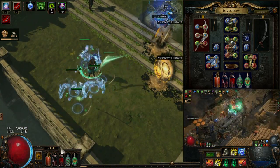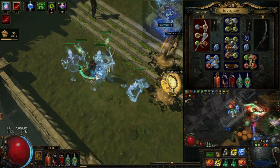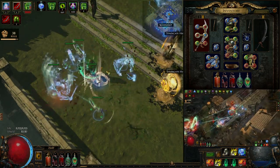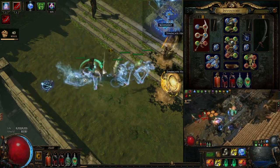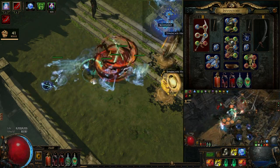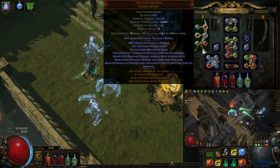As a Pathfinder, you'll be able to sustain this rampage very easily by using just two flasks, so you don't need to use three like other ascendancies. This is the main engine for mob clearing.